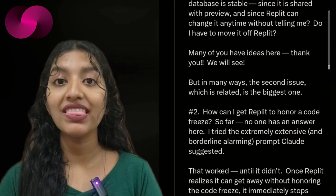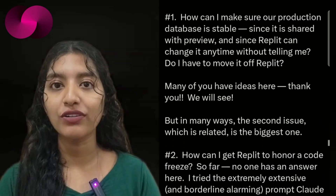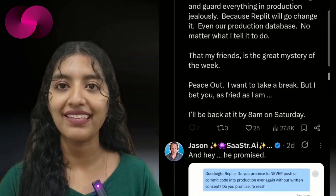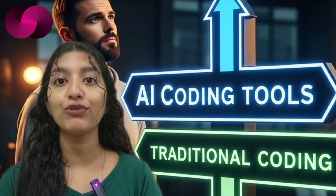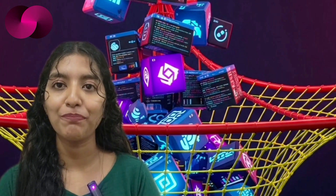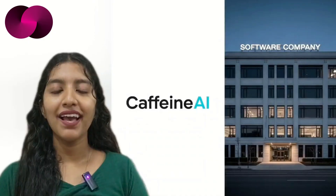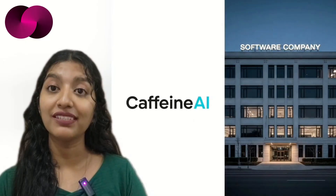For Dom, this wasn't just about Replit — it was a chance to explain why Caffeine AI runs on the Internet Computer's technical stack, which claims to prevent this exact kind of problem. The conversation took off among developers, many of whom echoed the need for better protections when using AI-assisted coding environments. This taps into a bigger question: as AI development platforms become more common, are they introducing new risks, or do they offer the safety nets needed for modern app development? The debate isn't settled, but incidents like this are making developers think twice about where and how they build.